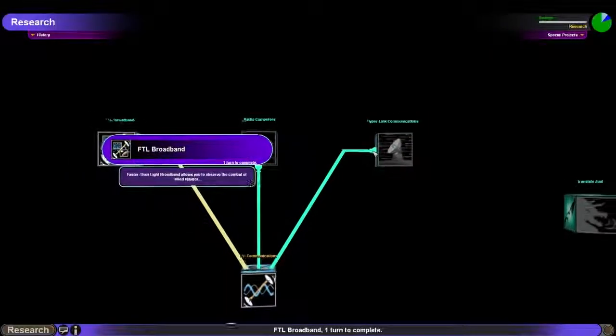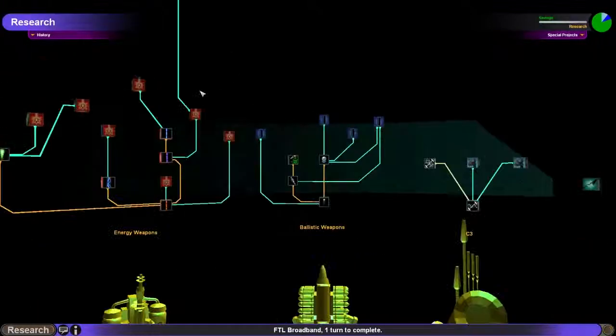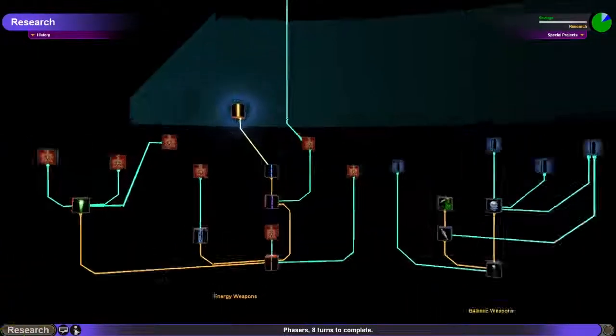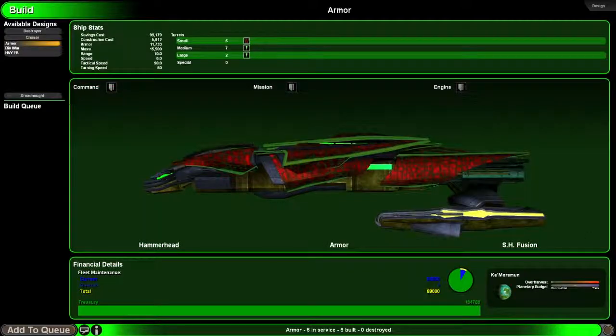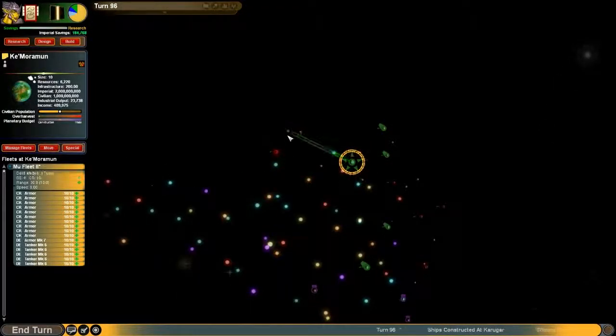I like phasers. I need some of these, but I do not want to get them right now. You know what? I'm going to go straight for phasers. They're a pretty powerful weapon. Am I still building ships? No, I'm not. I'm going to send this fleet to take this.